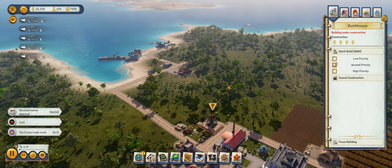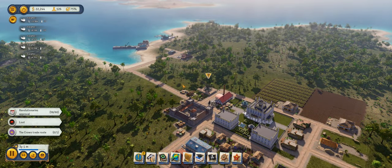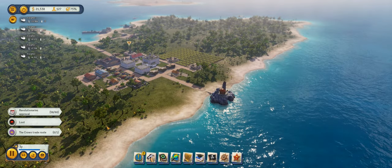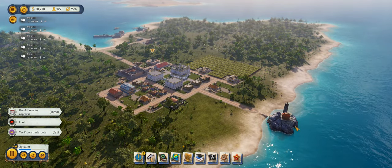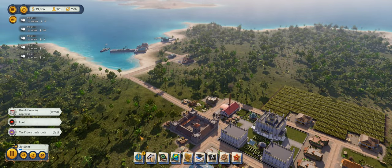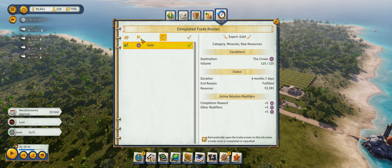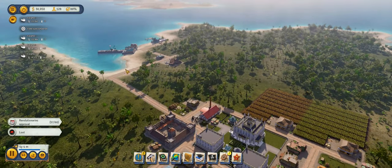We're going to go ahead and build another bunkhouse to give us a little bit more housing. We're slowly getting everybody into bunkhouses, which should increase happiness a little bit more. We're at 58 revolutionary approval, so we're almost at the point where we could declare independence. We have another bunkhouse built — that's going to help us a little with housing. We were able to complete that trade route. We're going to go ahead and extend our mandate.